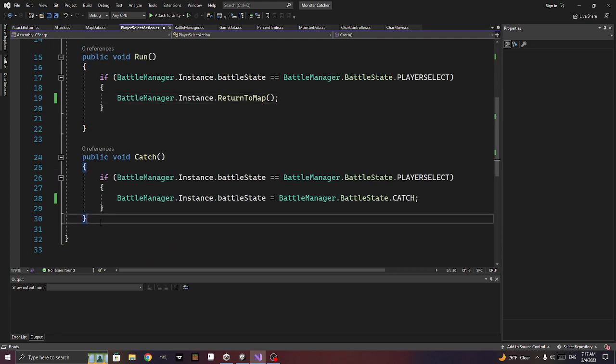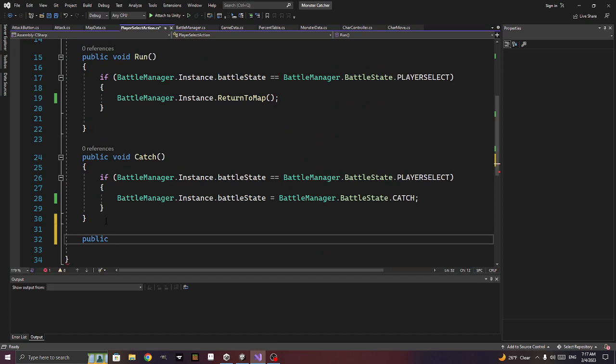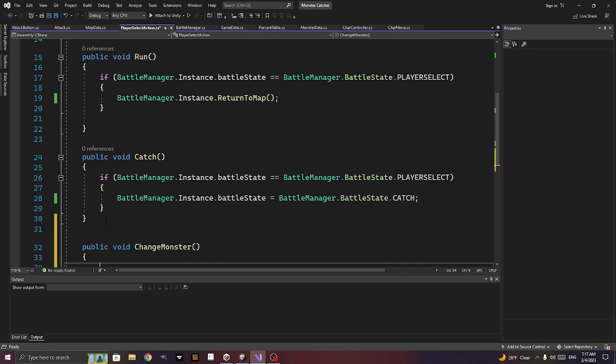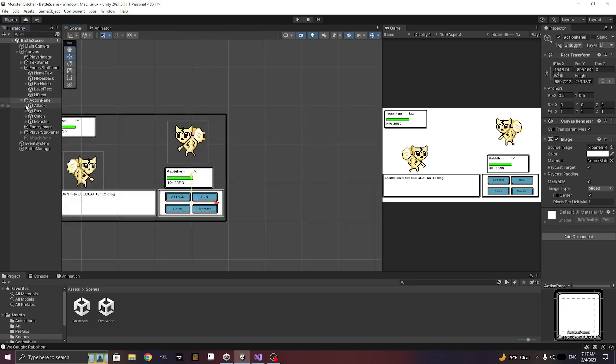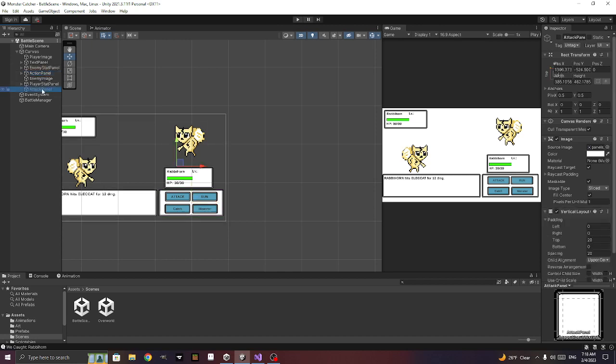So in player select we'll have a public void change_monster. We really need another kind of menu. We can't just copy this panel — let's call it 'monster change panel' since we use the word change.